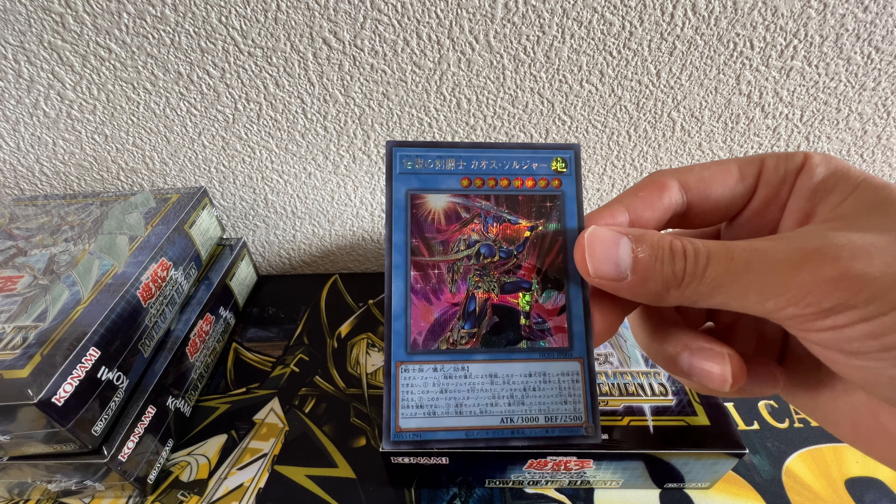There we go — there is a Tearlaments Scheiren, a very very expensive super rare, around 10 bucks at this point, so the best super rare you can pull. And I already see the next one — it's an Earth Charmer Arus. I was mistaken in the last opening; of course we have her but now in a new artwork. Next up we have En Engage Neo Space, more on the cheap side, so not a good hit.